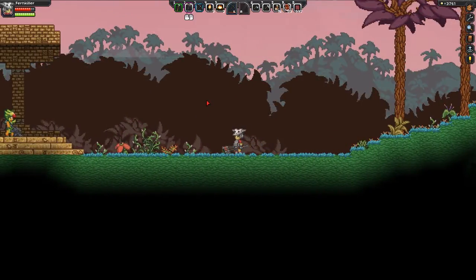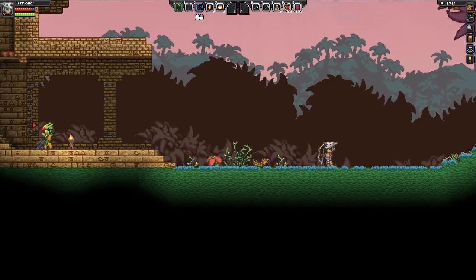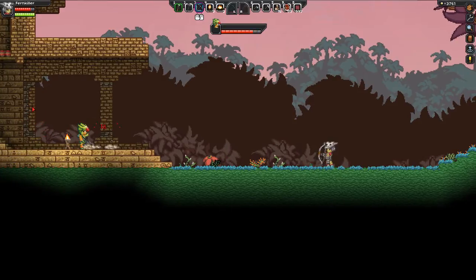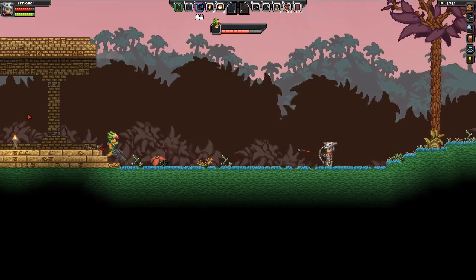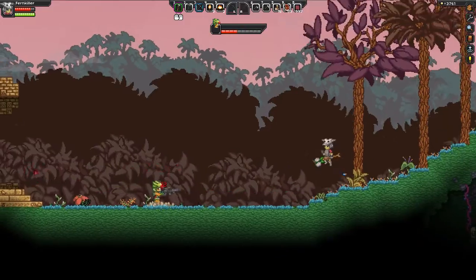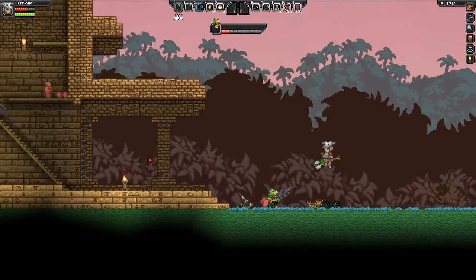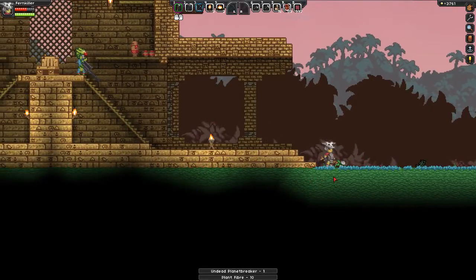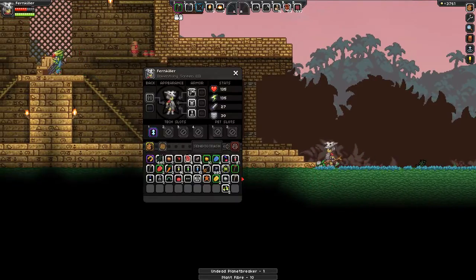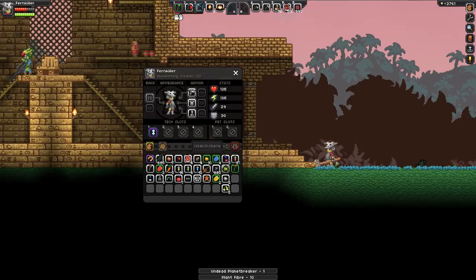Here we go, here's something. I wonder if we could take that guy out with our bow from this distance. We can get him. Undead plant breaker. 28 damage hammer. I like that, we're gonna take that.